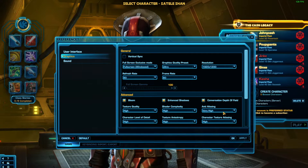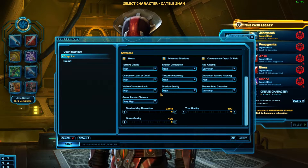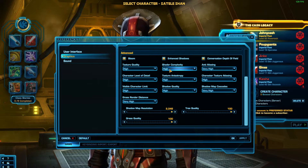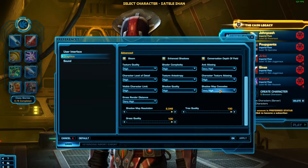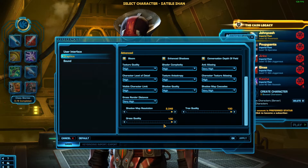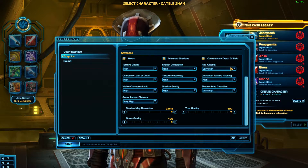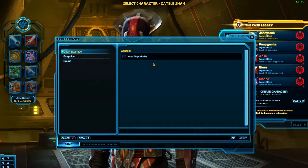If there's any motion blur, we want to get rid of that. Depth of field, maybe. Sometimes if I have lower frames I'll lower shadows down, because shadows aren't that great quality in most games anyway. Grass quality you could probably lower too, but we'll leave it all on full for now until we see how the framerate holds up.